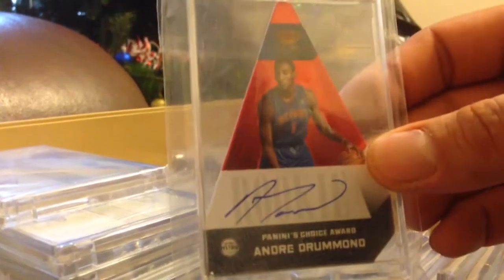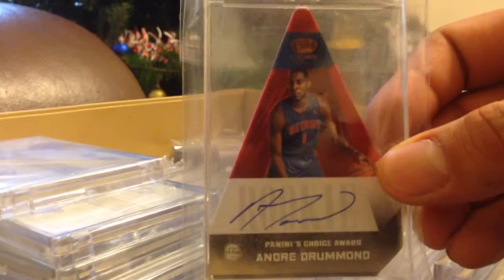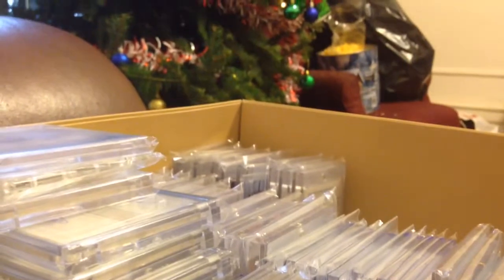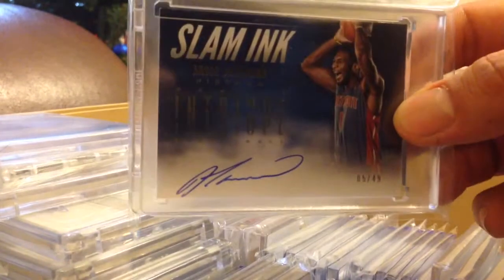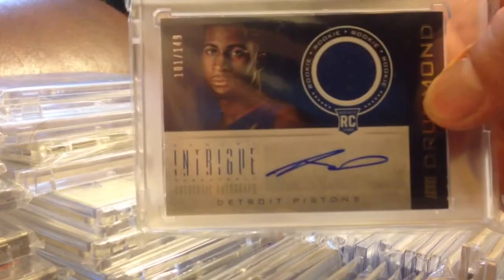Panini Choice Award from Crown Royale, die cut numbered to 74. And the die cut numbered to 25. I have the blue version numbered to 49 coming in the mail soon. Slam Ink from Intrigue, numbered to 49 — this is a nice looking card, I got it very cheap. And a Jersey Auto, Intrigue, numbered to 149.